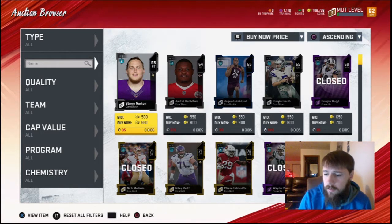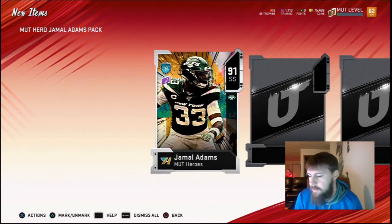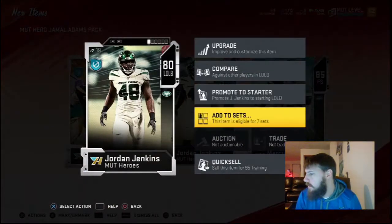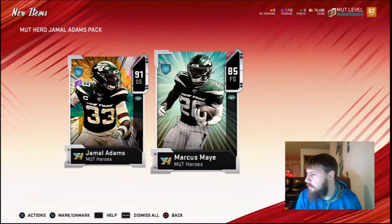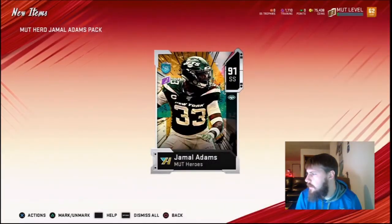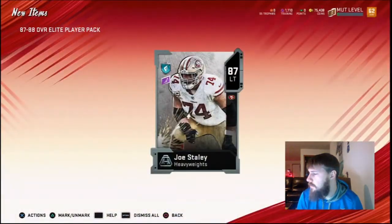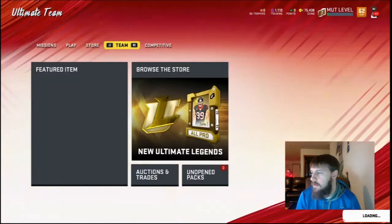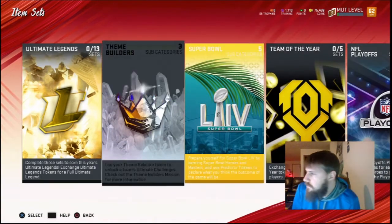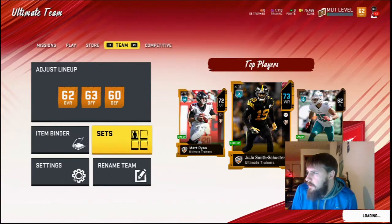I'll build this other Jamal Adams and show you what he sells for, then I'll go into whether I have enough to start going towards a Team of the Year set. Alright, so we just completed Jamal Adams again — this time for 85,249 coins. We're going to make about 21K if we sell him for 118K again. This should get us an 87–88 as well. We'll see who we get — and Joe Staley. Not sure how much he's going for, but that'll be our 87 for our Team of the Year pack.